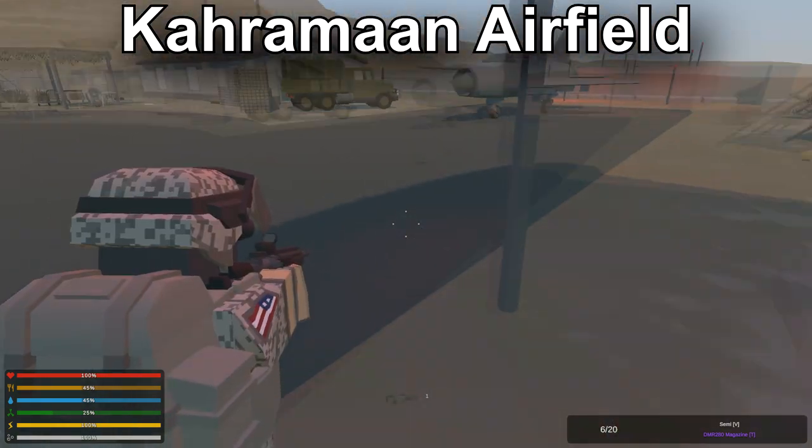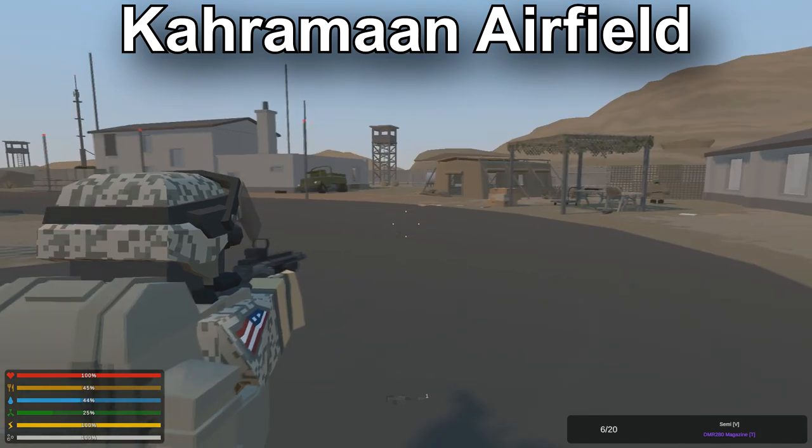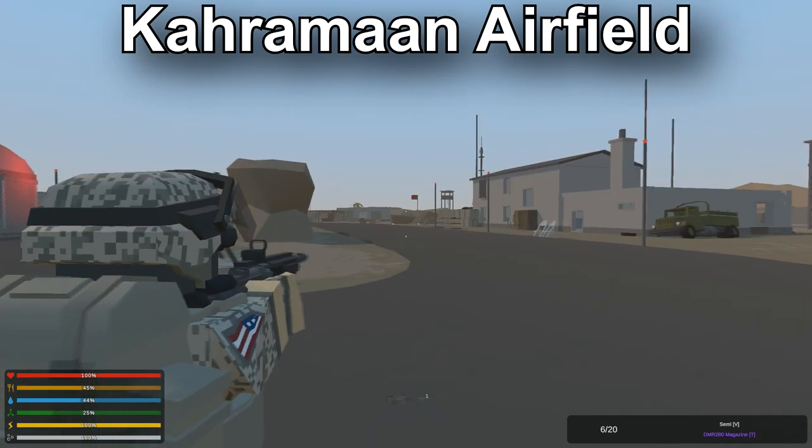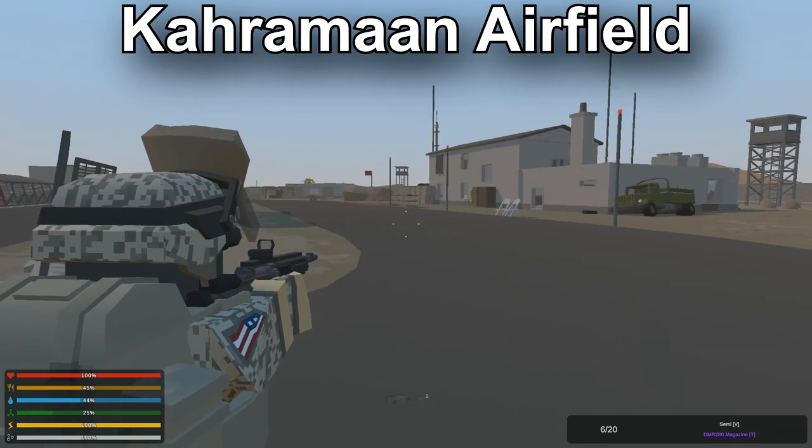Not something that's very special, but you can find military vehicles here. Sometimes APCs spawn, but that's quite rare. Mega-zombies also spawn, but mega-zombies are not that hard to kill — they just take a few shots. So let's move on to the next location.